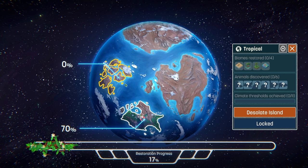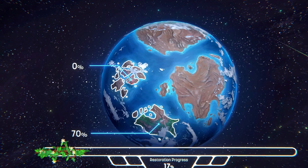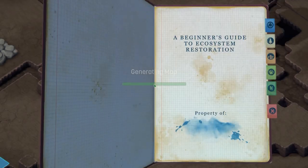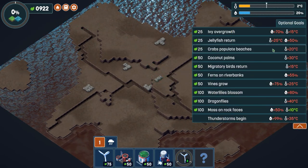We also have the Tropical biome, which features beaches, mangroves, tropical forest, and a coral reef. This is the desolate island — fairly desolate indeed. The map generates dynamically. Slightly different this time: cleaning the surrounding oceans and reintroducing plant life. Toxin scrubbers are integral here as they cleanse both land and sea. Both greenery and clean oceans contribute towards your goal. Climate manipulation is available from the outset, with temperature and humidity to manage.